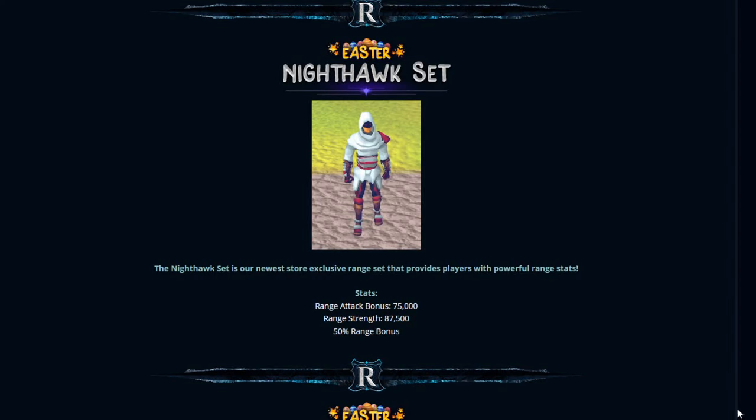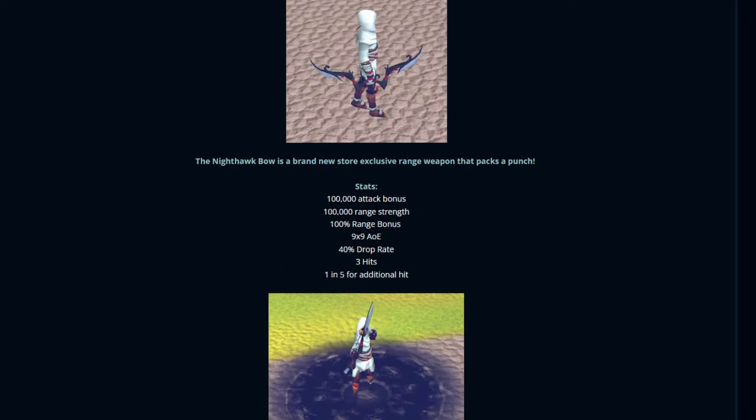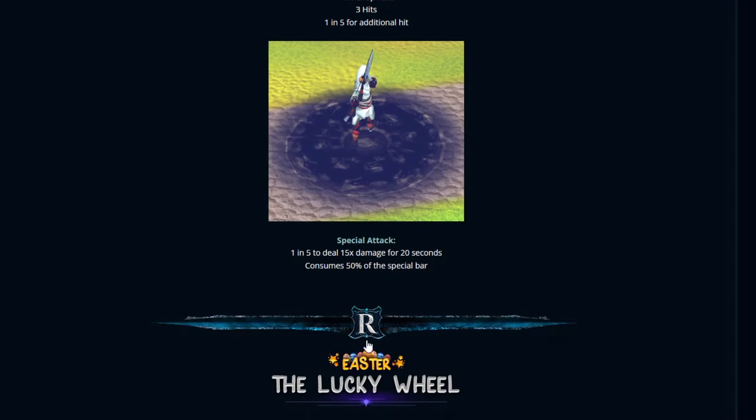New exclusive range setup called the Nighthawk set. Comes with 75k range attack bonus, 87,500 range strength, and 50% range bonus. Comes with a Nighthawk bow as well, all exclusive to the brand new store. That's crazy — 9x9 AOE, 40% drop rate, 3 hits, and a special attack with a 1-in-5 chance to deal 15 times damage for 20 seconds, consuming 50% of the special bar.